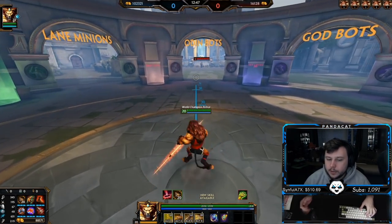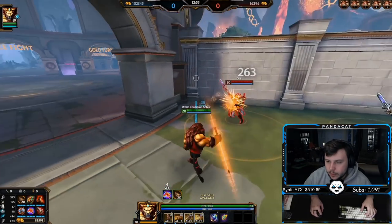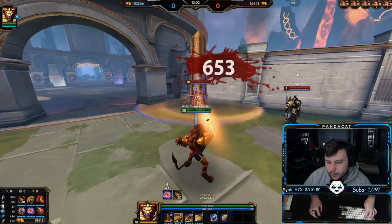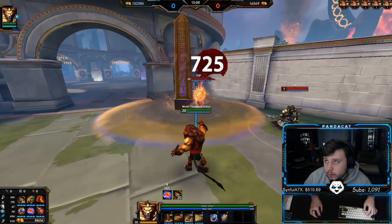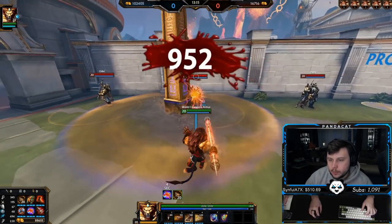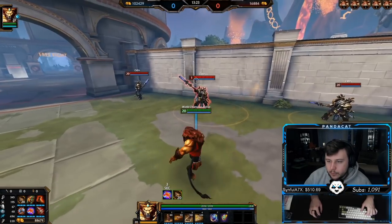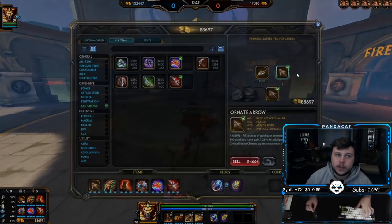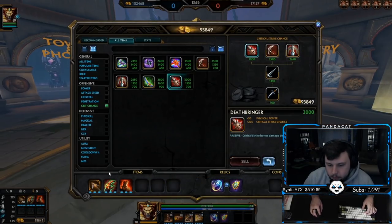This crit build absolutely hits like a truck. With a rank 1 pillar on an Odin bot, no buffs, we're critting for 653. With an upgraded pillar that's up to 725 at 2.33 attack speed, no auras, no purple buff, no Shogun's. This can easily cap out — critting for 900 on a level 1 Odin bot. With your purple buff, red buff, Shogun's, you absolutely slam.